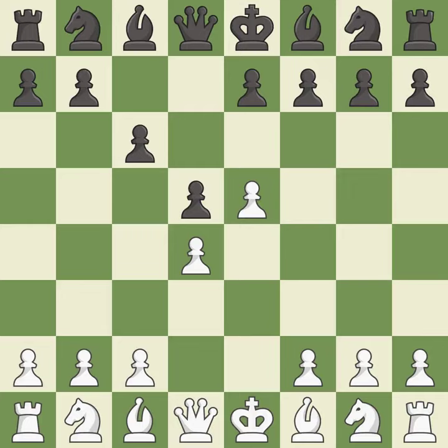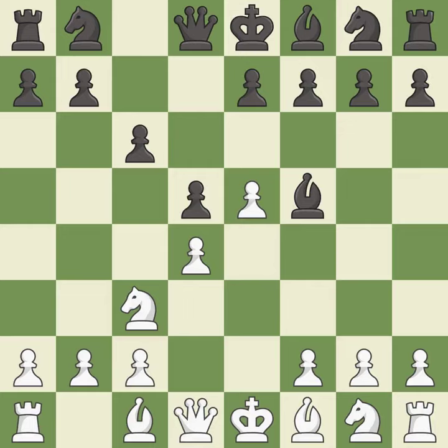e5 closes the center and controls the important d6 and f6 squares. Bf5 develops the bishop where it controls the important e4 square; black can play e7-e6 next without trapping the light-squared bishop on c8. Nc3 develops the knight toward the center, controls the e4 square, and attacks the d5 pawn.